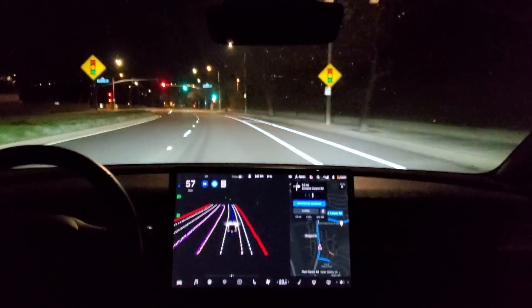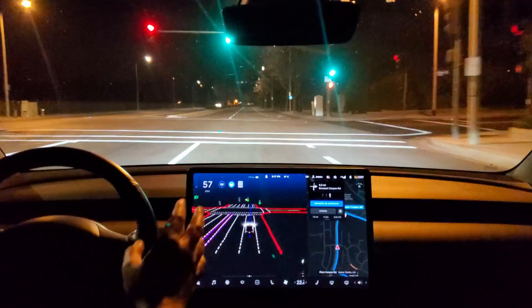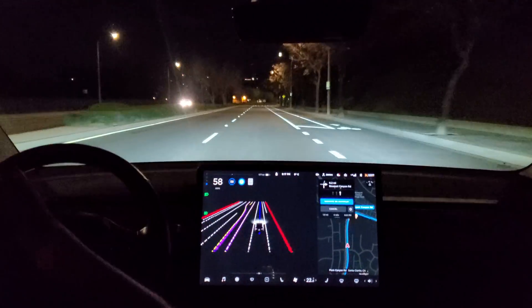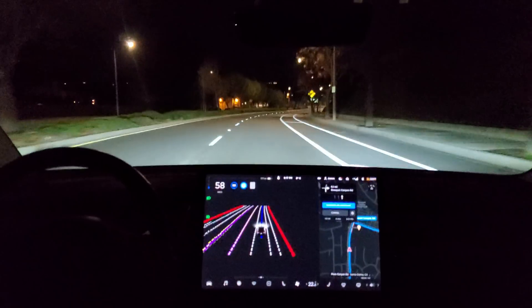I'm noticing it's more sure of itself with the creep to look and then go. In the first two drives here, that's what I'm noticing. It's also definitely more confident in its acceleration, and it appears to be going more than five over the speed limit on city streets. I don't know if that's a bug or intentional.